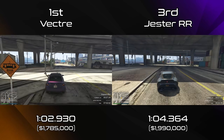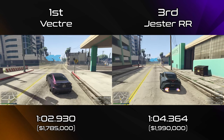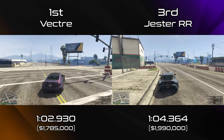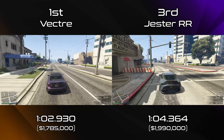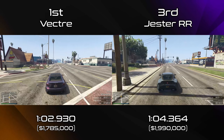With the Vector being so close to the Calico in terms of lap time and having significantly less top speed, even though it's the new number one, it's not an absolute must-buy straight away. And if you're struggling for money, it's probably worth waiting — we've only got another four drip feed cars to come — especially if you already have a Calico, because you'll still be competitive using it, even up against a Vector.